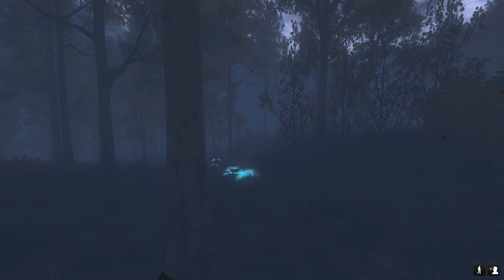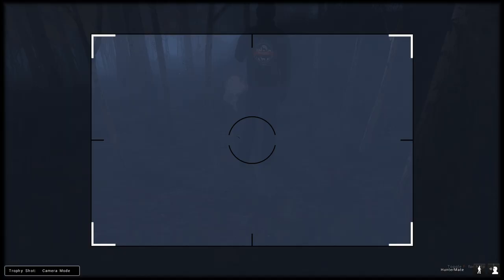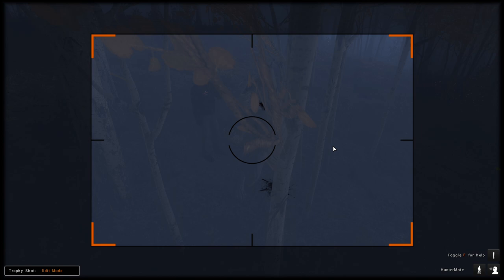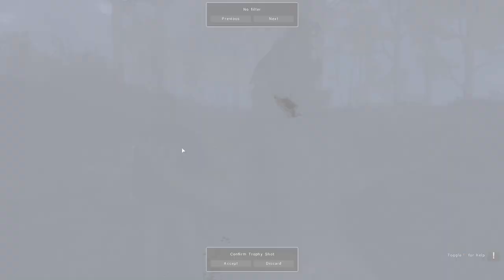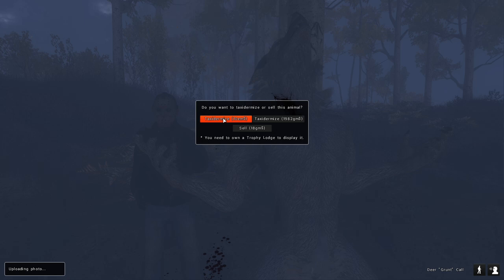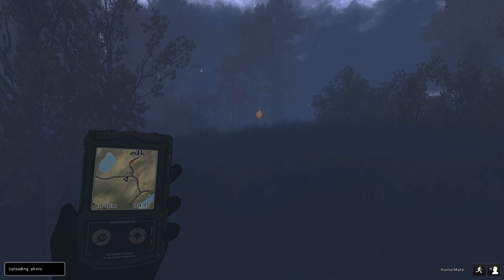That is most definitely it — looks like it was, so yeah, that is our albino. Let's go grab this thing — the fact that we've found three of these things is absolutely insane, I can't believe that. That is ridiculous — 226 on that one too. Now this one died in a pretty bad spot so we're not going to be able to get a good picture, but just the fact that we found three is pretty crazy.